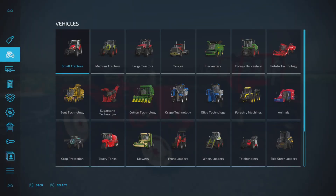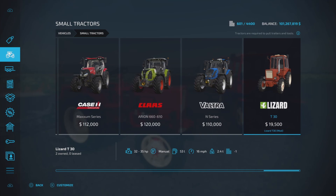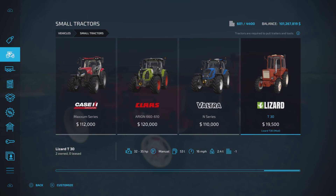It is 19 slots on console and we'll find it under small tractors. There it is — the Lizard T30, only $19,500, 32 to 35 horsepower, manual or automatic transmission, 53 liters of fuel, 16 miles per hour top speed, 2.4 tons, and 19 slots.